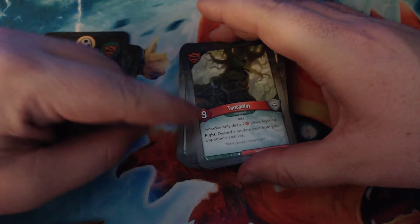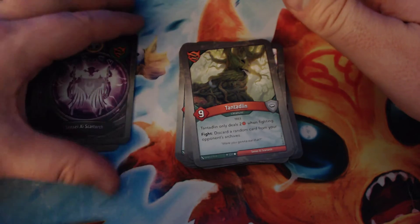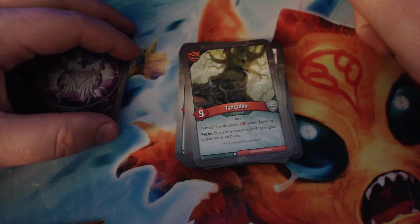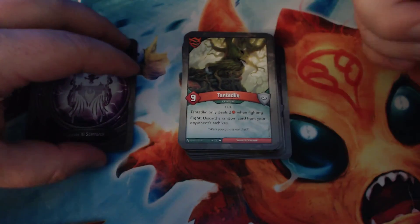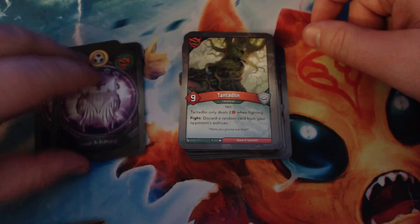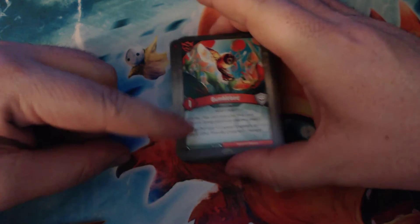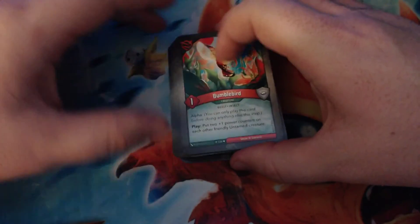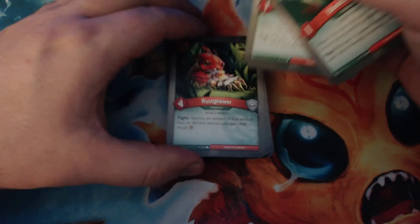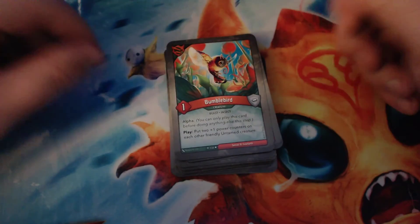Tantadlin is nine power but only deals two when fighting. When you use it to fight, it discards a random card from your opponent's archives. That's nice if you're against a Mars that's archiving stuff or a Logos that's just archiving their own cards — it's probably high-value stuff in their archives, so knocking it out is a useful effect. We have two copies of Bumblebird — a one-power creature with Alpha, so you play it first thing on your turn. When you play it, you put two plus-one power counters on each other friendly Untamed creature. In that game last night I had four plus-one counters on some creatures. The Bumblebirds and the Darnas are good targets for Song of Spring — even if they're on the board, they're probably worth shuffling in because of their nice play effects.